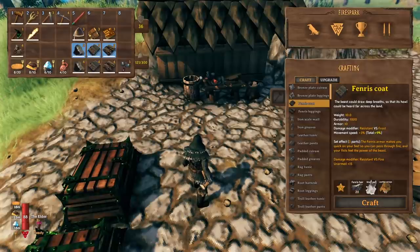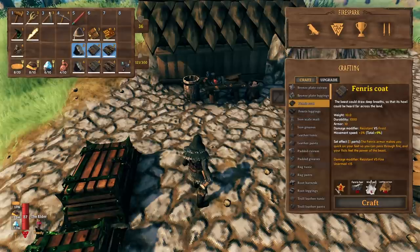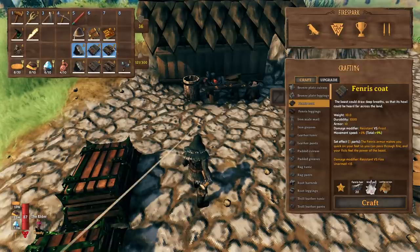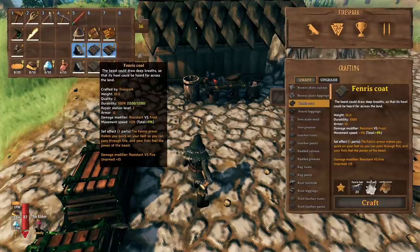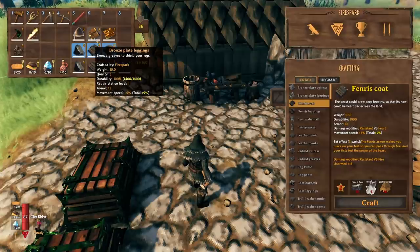Going to get it before you go to the swamp means going just on the outskirts of the swamp to get some blood bags, then creating a frost resistance potion to do the caves until you get enough for the chest piece. You would need 20 hair, five wolf pelts, and 10 leather scraps — which is doable. You can pull that off before you go to the swamp, but you're going to the swamp with the same armor value either way.